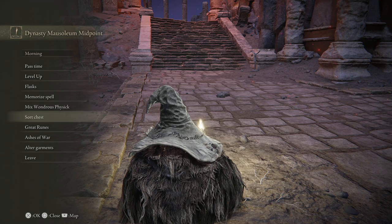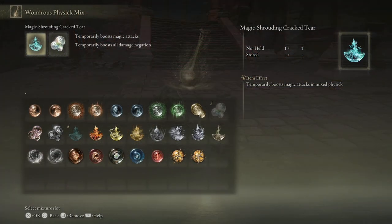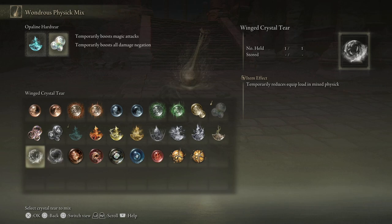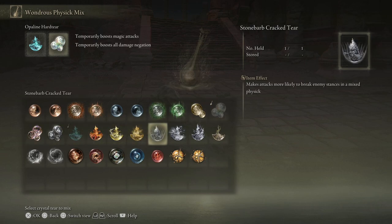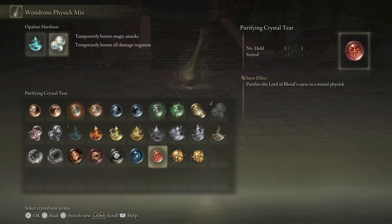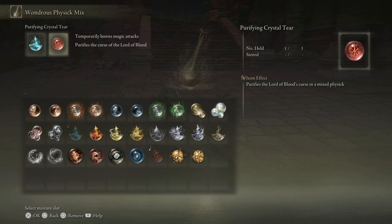I can't stress enough how important it's going to be to have the Purifying Crystal Tear in your physic. This boss is going to have an ability where he puts a ring around you, and then he'll be able to stab you from anywhere in the room as long as that ring's on you. This is going to allow us to cure it once.